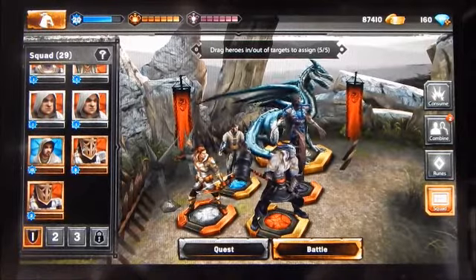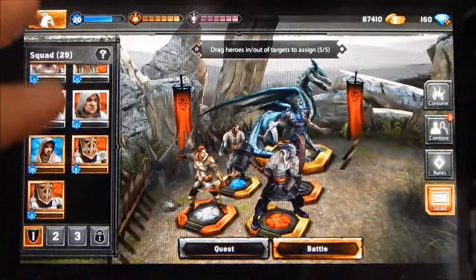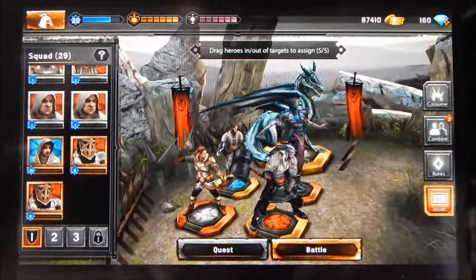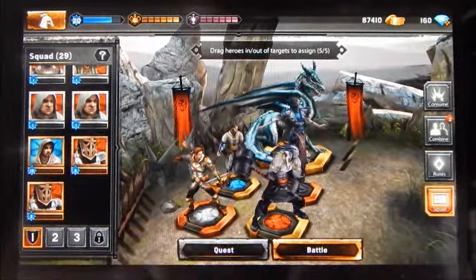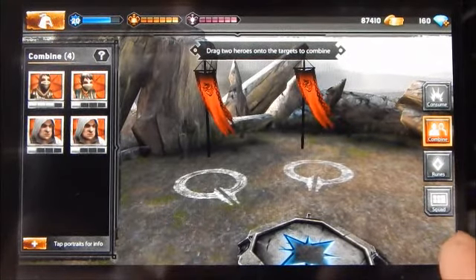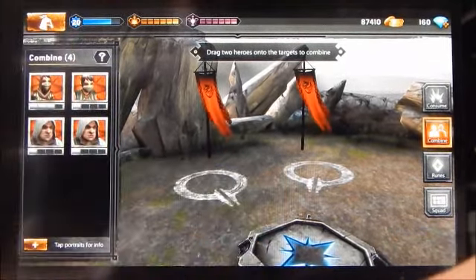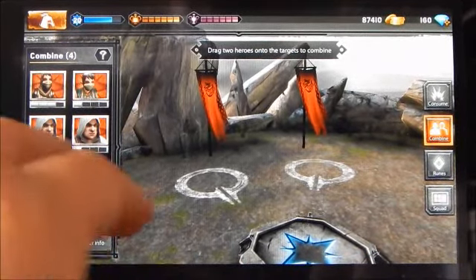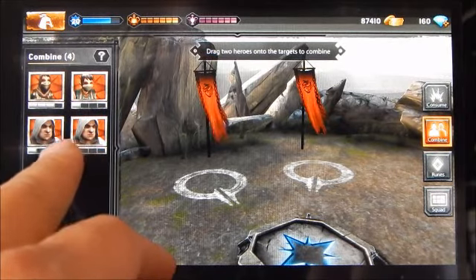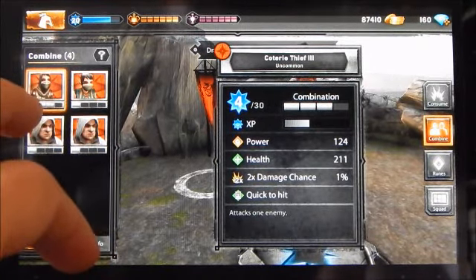Due to the collectible nature of the game you can collect multiple versions of characters — as seen earlier I had different carta assassins at different tiers. You may wonder what to do with all these multiples, especially when you only have four squad slots and one large slot to fill. To manage space — since you can only have a maximum of 50 characters — you can actually combine and consume characters.